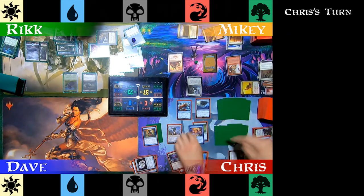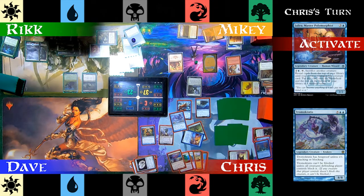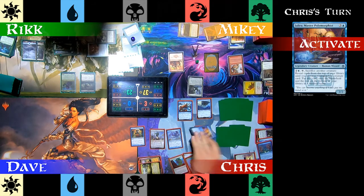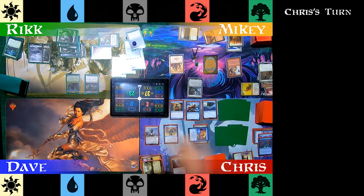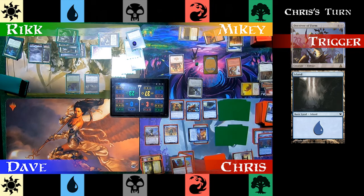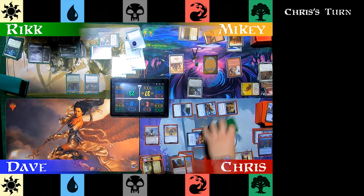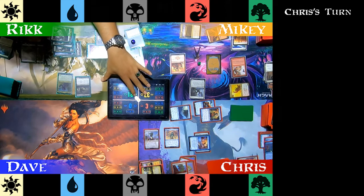Chris untaps Jalira and polymorphs again, this time getting a Tromokratis. Tromokratis won't do much for him now, so he untaps Jalira one more time, polymorphs Tromokratis, and gets a Myr Sire. What a whiff. Deceiver of Form triggers as he enters his combat step, and he reveals an Island on top of his library — the ability fails. Chris swings everything he has at Rick, but because Rick's got Lifelink, he only loses 16.